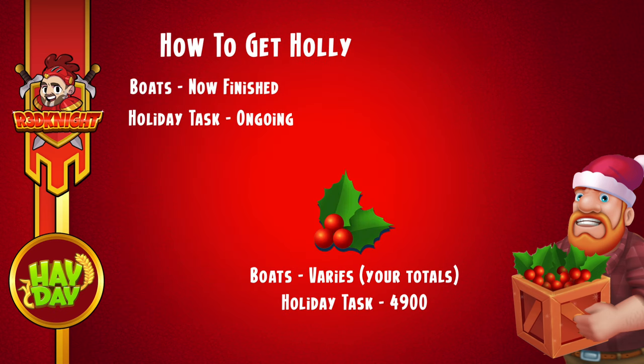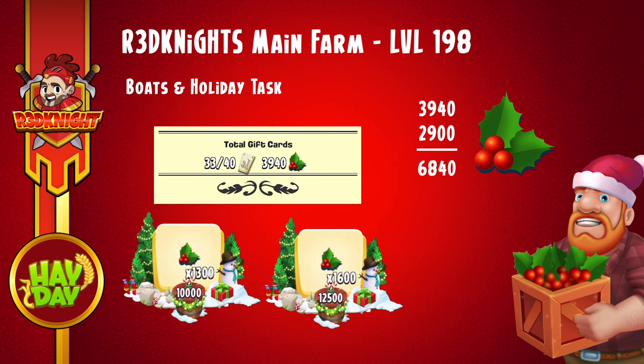At the moment there's only two ways to get the holly in the game. One was the boat, which is now finished — you can't get any more holly that way. And the holiday task, which is ongoing and that you've got until this event ends. Now depending on how many holly you had left over from the boat event, you're able to get 4,900 holly from the holiday task. Adding all of those together will give you your total that you can spend between catalogue number 2 and catalogue number 3.